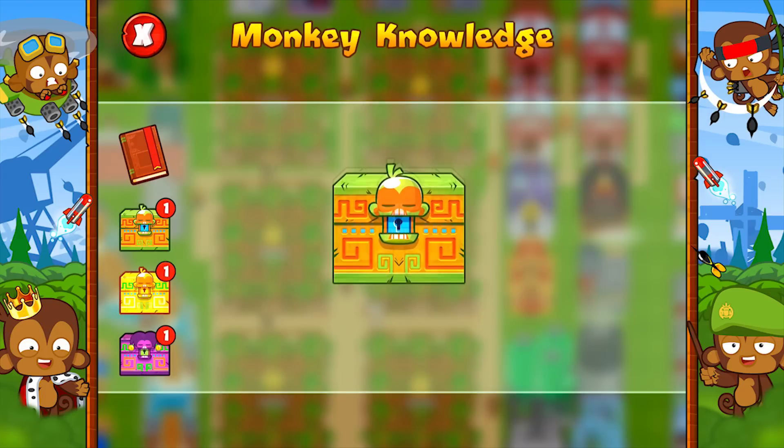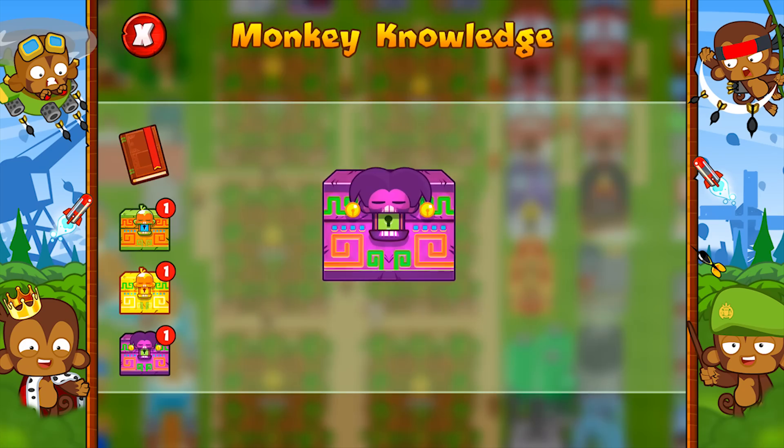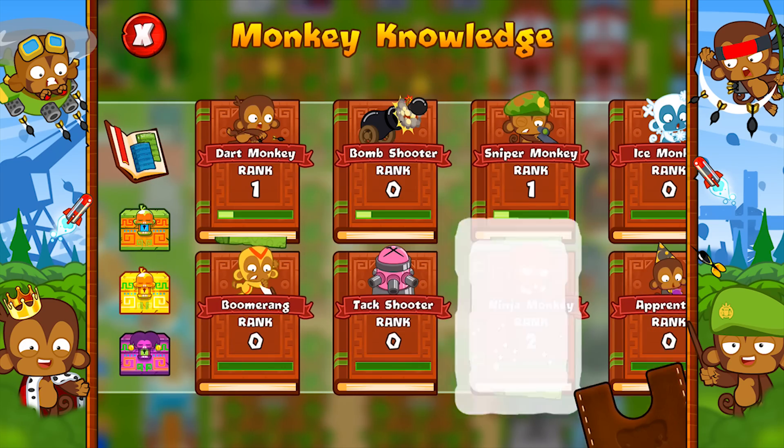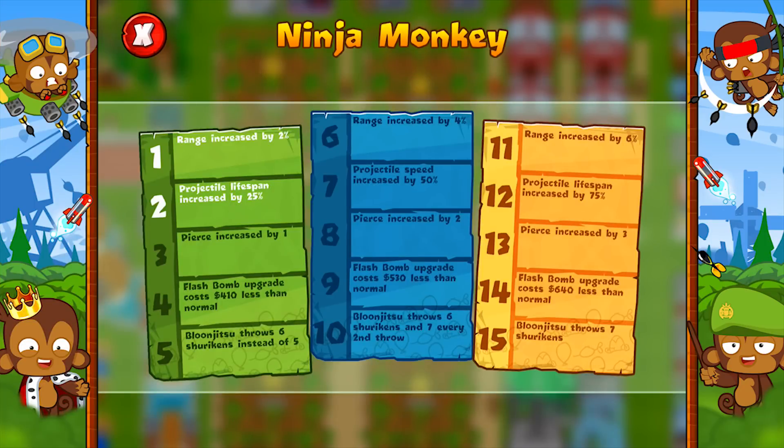Monkey knowledge packs come in three different forms. First up is the standard pack, then the ancient pack which has a higher chance of containing better cards, and the wild card pack which enables you to add the XP to the tower of your choice. Each tower has multiple upgrade tiers, so the more packs you earn, the better they'll become.